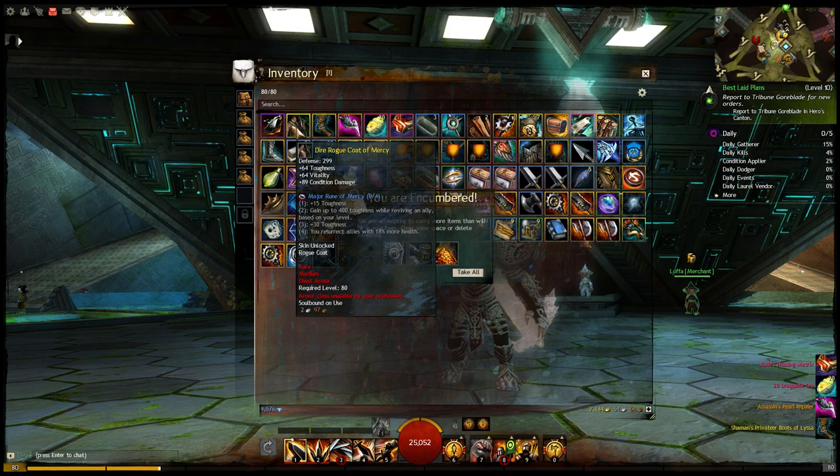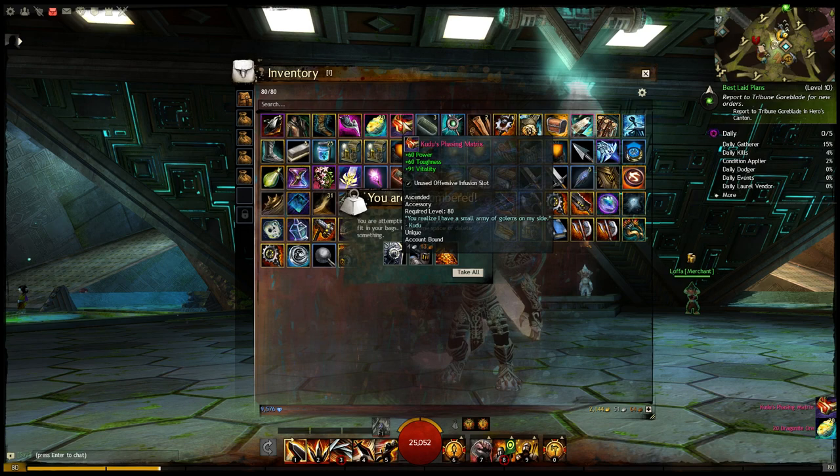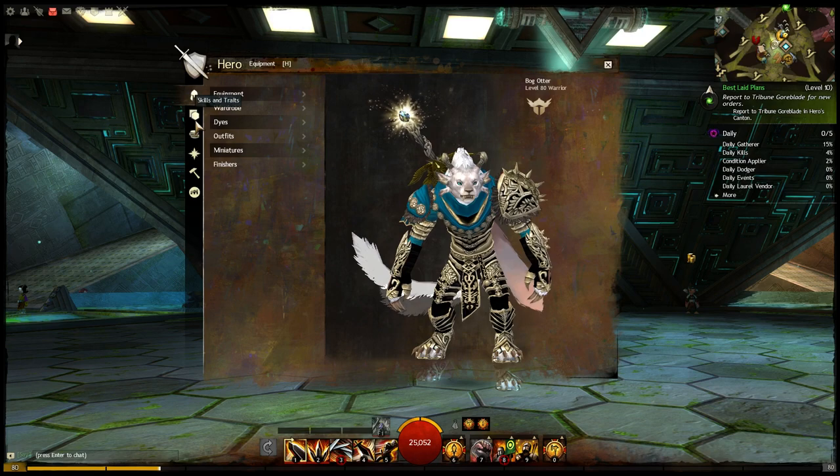We got Obsidian Shards — five of them. We got a Rare Coat, Rare Boots. We got the Assassin's Pearl Impaler, an Exotic Spear, Dragonite Ore, and the Kudos Phasing Matrix, which is an Ascended Accessory with Power, Toughness, and Vitality. So you get all of those goodies for doing that. I also got three Champion Loot Bags, some Metallic Metal Scrap, and a pile of Incandescent Dust.